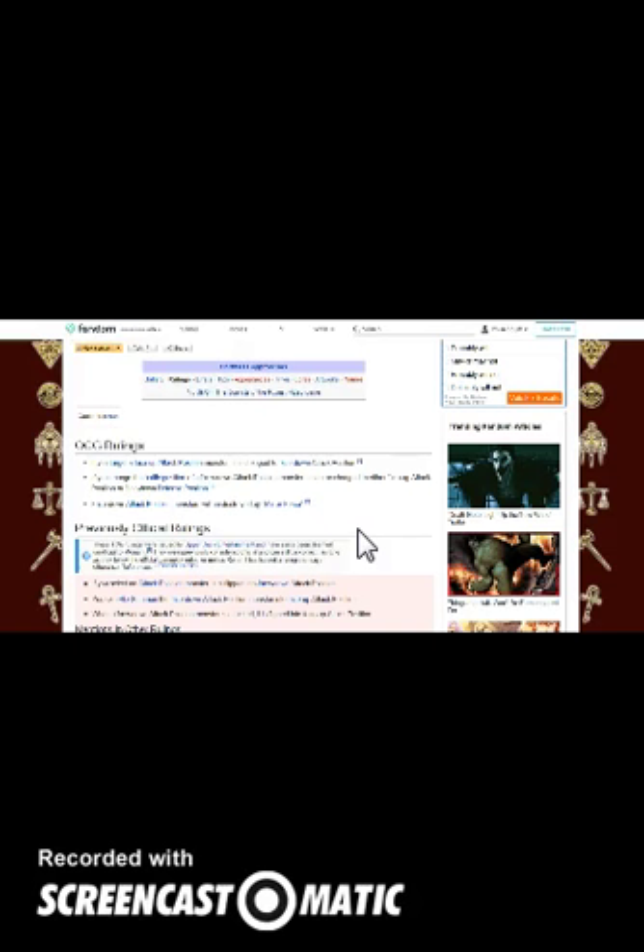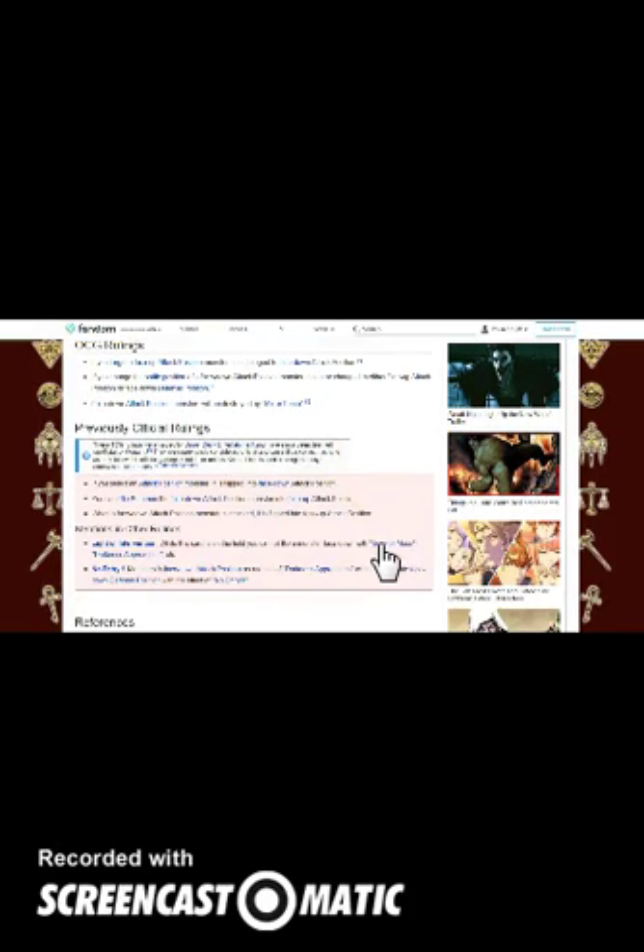It also says that if you change the battle position of a face-down attack position monster, it can be changed to either face-up attack position or face-down defense position. Obviously it wouldn't be able to be in face-down defense position if it was a link monster. And face-down attack position monsters will be destroyed by mirror force — so if you're using blazing mirror force or something, it would destroy the monster.